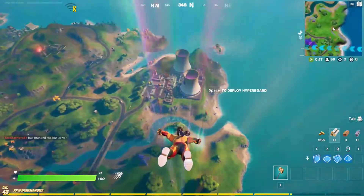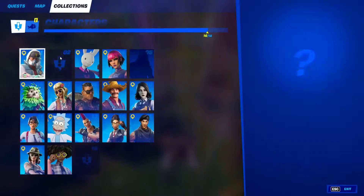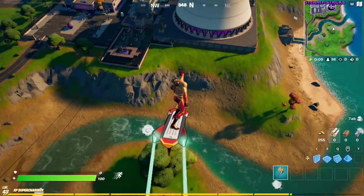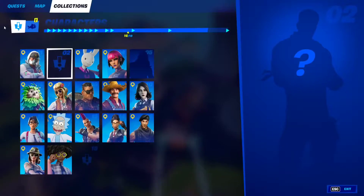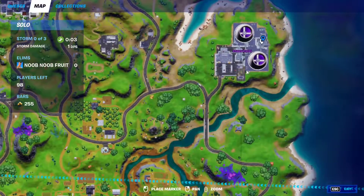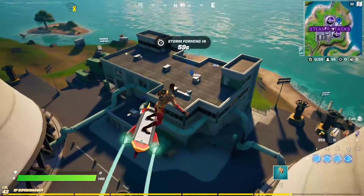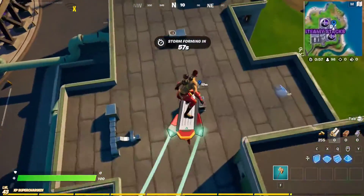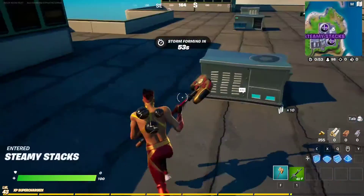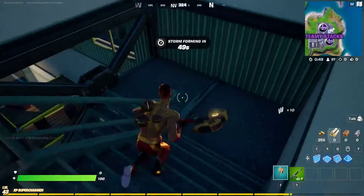The glitched NPC number two is finally here. If you go to Collections you'll find NPC number two — it was glitched at the start of the season but now it's available. You can find them at Steamy Stacks, in the building between the silos. Check the map and you'll see him there. Let's take the stairs and go say hello.